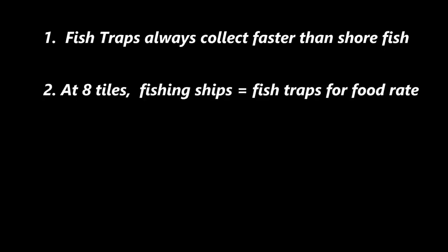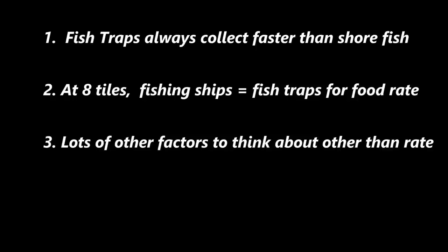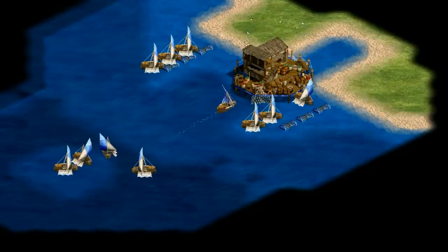Okay, so now for the too long didn't read summary. One, fish traps always collect faster than shore fish. Number two, if your fishing ships are going more than eight tiles — about three dock lengths — away to get their big fish, then they'll collect food faster from fishing traps. Number three, you may still prefer the slower collection rate of long distance deep sea fishing over fish traps for other reasons, and that's cool too. That's all for this one. Thanks for watching guys, and I'll see you next time.